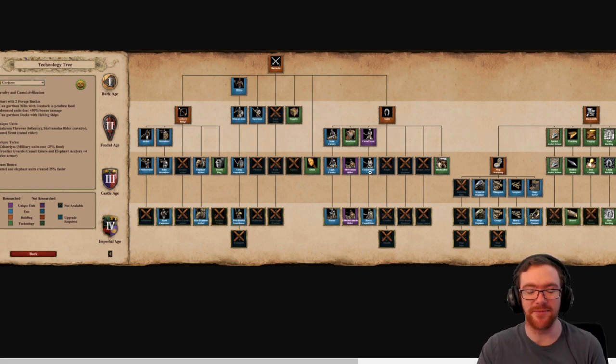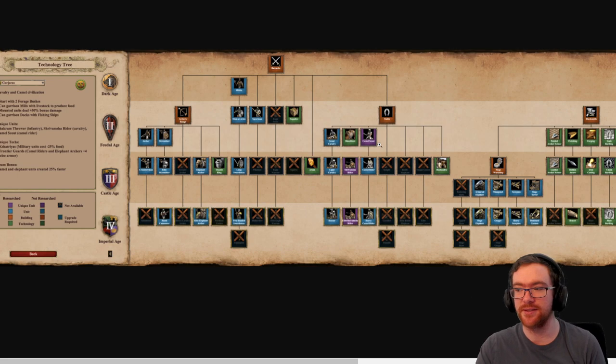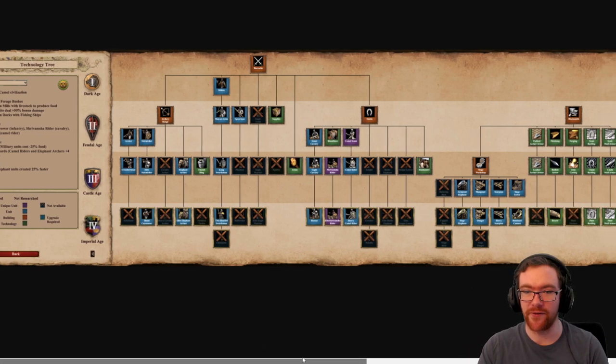And they have that Shrivamsha Rider. They don't even get Blast Furnace either, so their melee cavalry is a little bit lacking in damage output. They've only replaced Scouts, so they actually have access to both Scouts and Camel Scouts. I believe this is due to the fact that the Camel Scout will not be good against Monks. I do have to wonder if the Camel Scout instantly evolves into Camel Riders — because then you suddenly have a super hard counter to every Cavalry opening just by going for Camel Scouts. It will also depend on how much the Camel Scout costs.